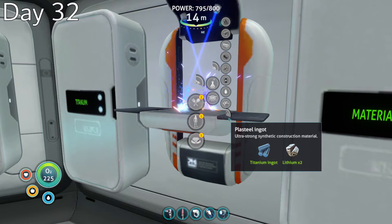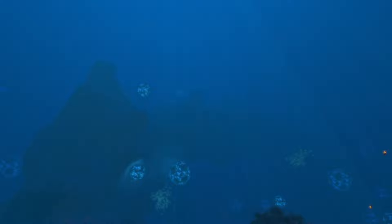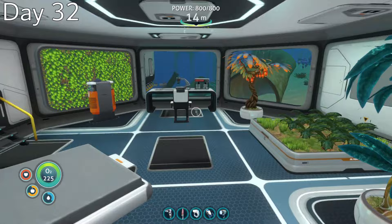On day 32, I crafted up all of my plasteel ingots, gathered up my materials, moved the mobile vehicle bay out to some deeper waters, and constructed the Cyclops. With that completed, I knew my equipment was now sufficient to begin my eventual journey towards the primary containment facility. But for now, I still had a few other affairs I needed to set in order.